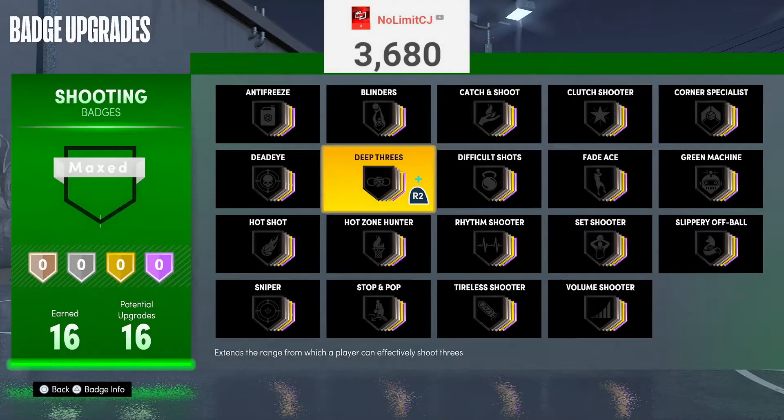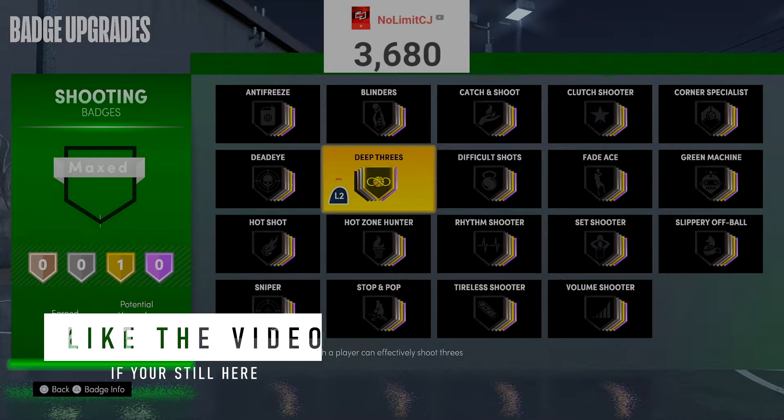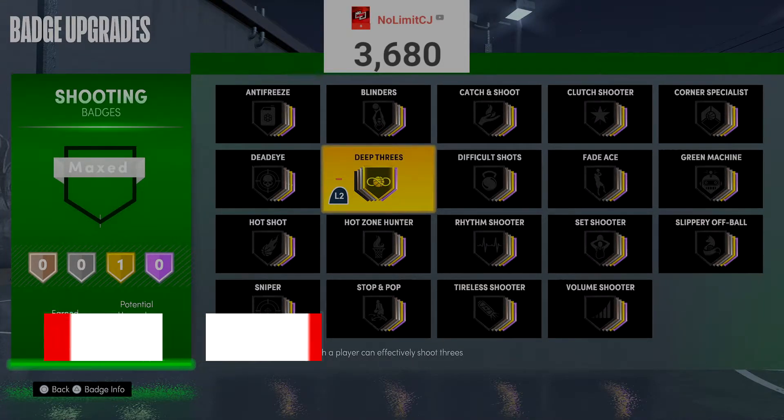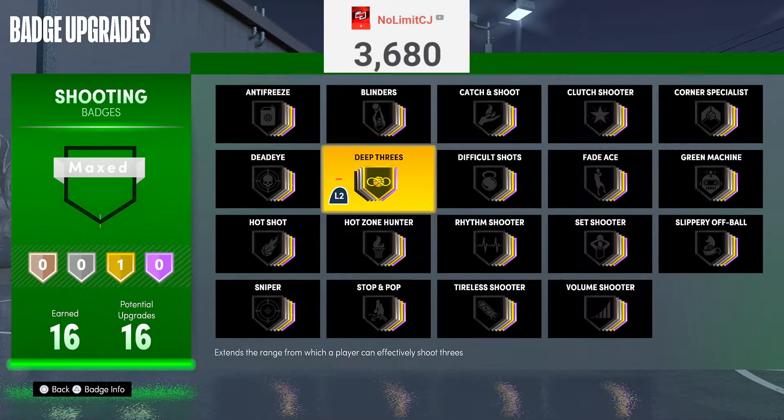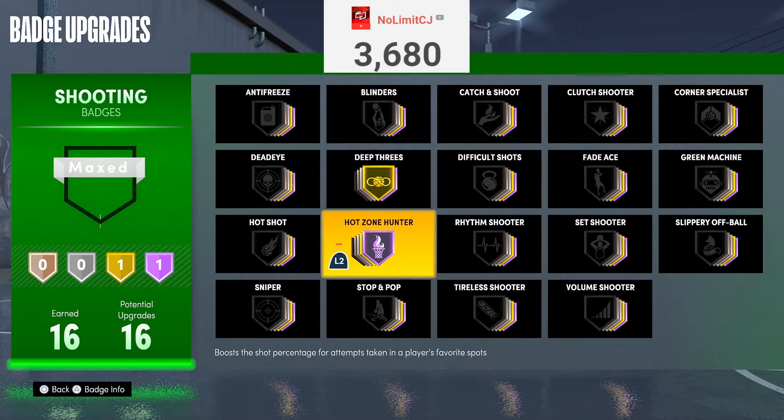I'm going to be ranking each badge from tier to tier. First tier is Deep Threes — max that out. With this power forward build I can only get gold Deep Threes, so I max it out. It's basically limitless range. You need it to shoot mid-ranges and threes even though it says Deep Threes. Deep Threes is hands down the best shooting badge in the game — the one you need to shoot from any distance at an efficient rate.